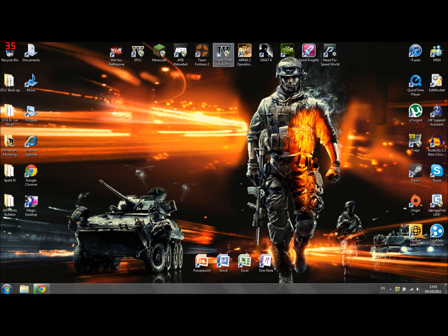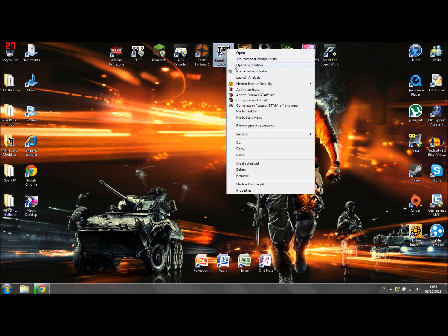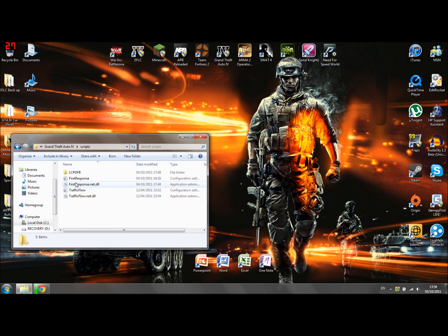If you have updated it, make sure that firstresponse.net.dll is in the scripts folder, and the advanced hook is in your GTA 4 root folder. Open your Grand Theft Auto root folder — you can right-click on the desktop shortcut and click Open File Location. First, look for the advanced hook — there it is. Now click on your scripts folder and LCPDFR should be in there. There should be a folder named LCPDFR, and there should also be a firstresponse and firstresponse.net. Just double-check everything's where it should be.